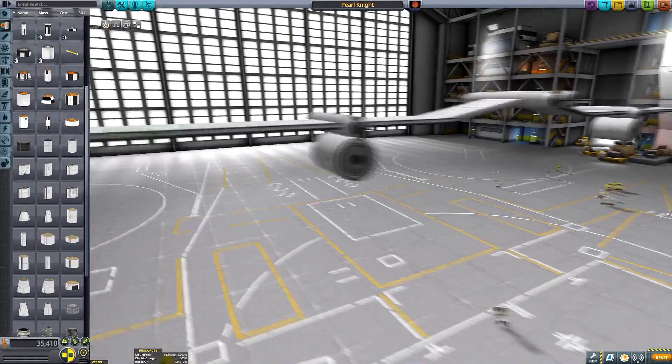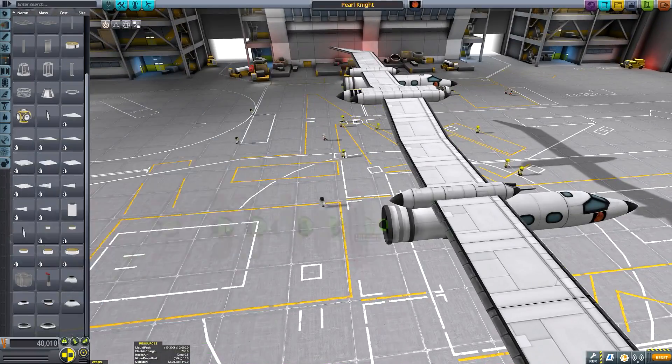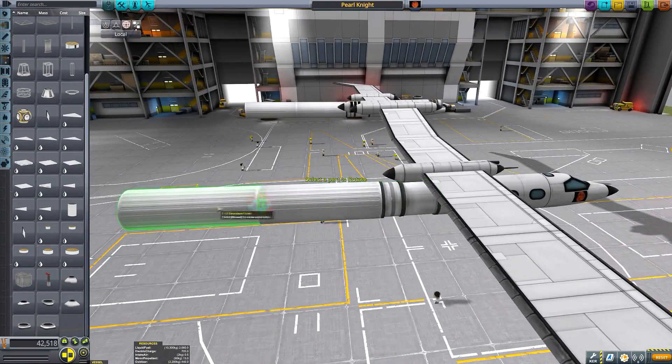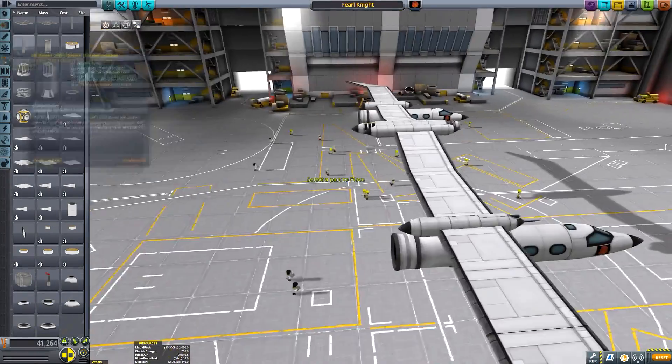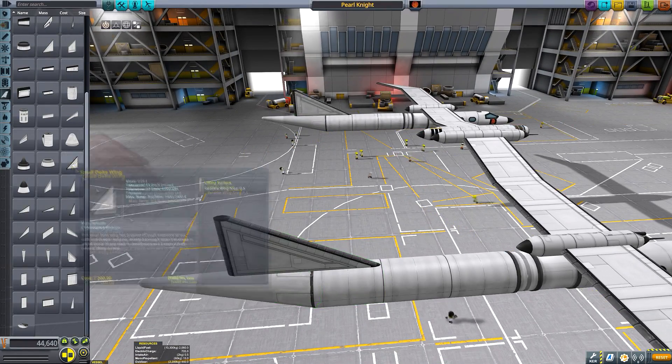This necessitates a very urgent mission to be scrambled together to get him back to the surface of Kerbin where he can receive adequate treatment. So that's what today's mission is going to be. Here you can see me constructing the craft that we need.